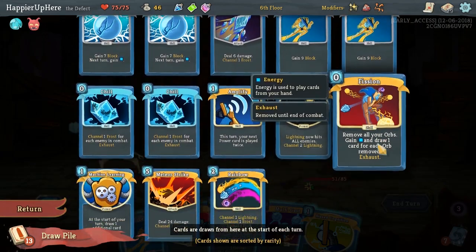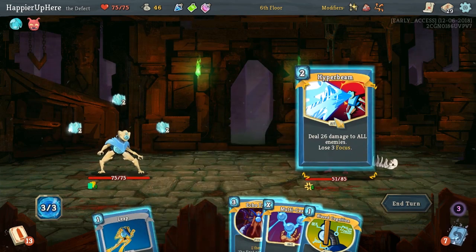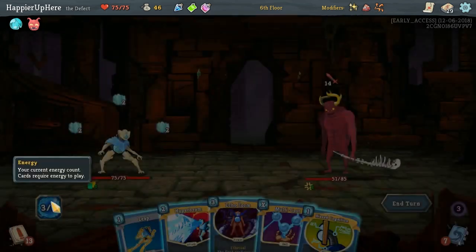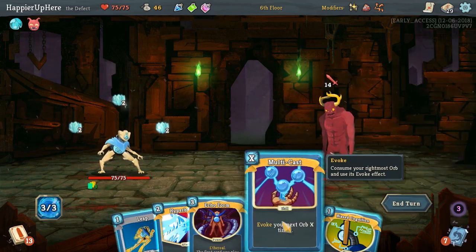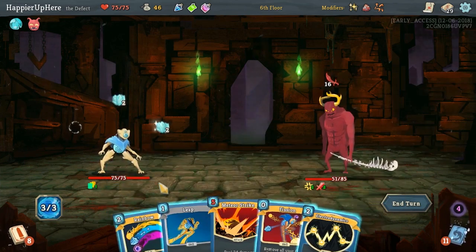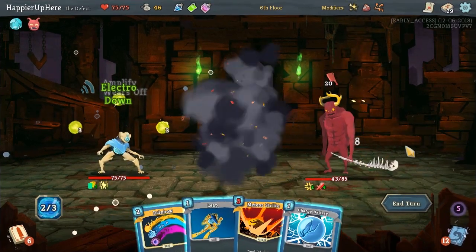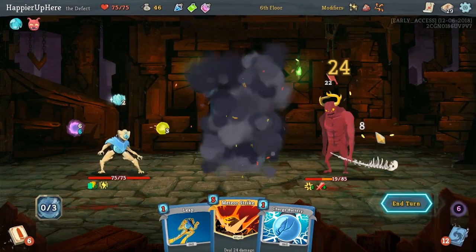14 coming — we do have the Buffer now, that would be great. Let me think — Biased Cognition might be useful but I kind of want to play Echo Form out. We don't have anything that would kill immediately. The Hyper Beam is in our hand — if we play it now it'll bring it down to 20, but I don't think we can deal 25 damage. We could multi-cast — that'll give us 15 — no, that won't be enough. Fine, we're fully defended, we still have one more turn.